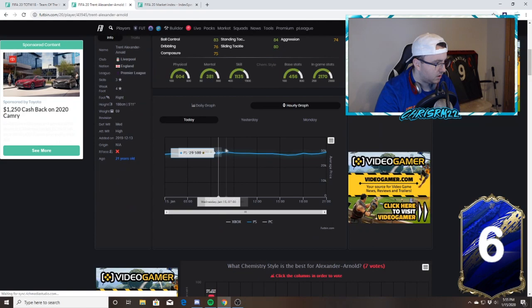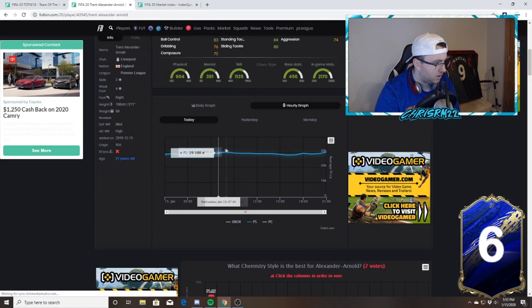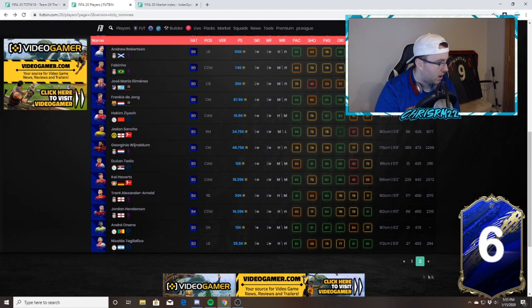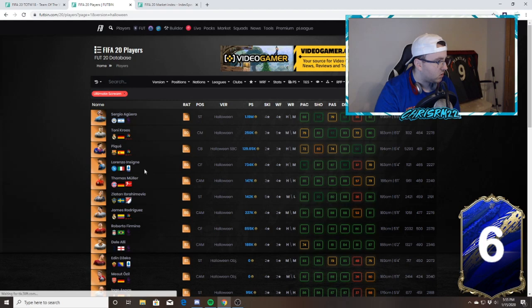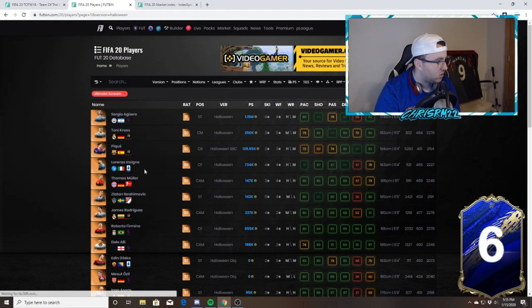Trent Alexander-Arnold is 30k at the moment — 29.5k — that's up a little bit, so not good enough. We move on. Jordan Henderson — not really interested. Let's move to a different tier and look at the Ultimate Scream cards.